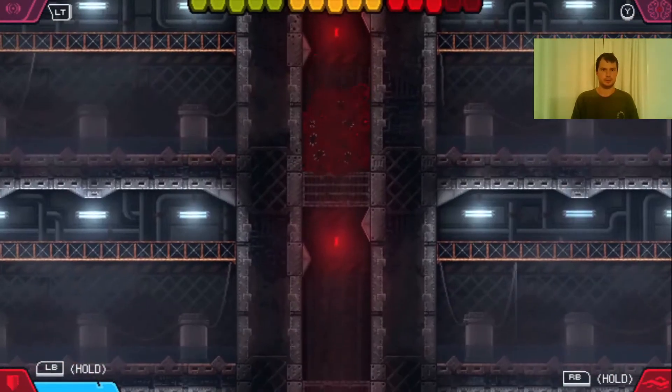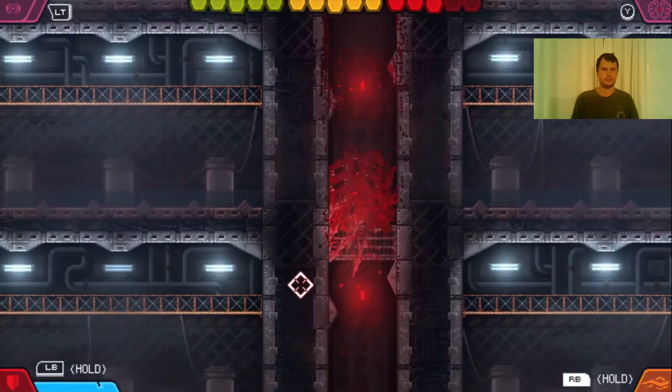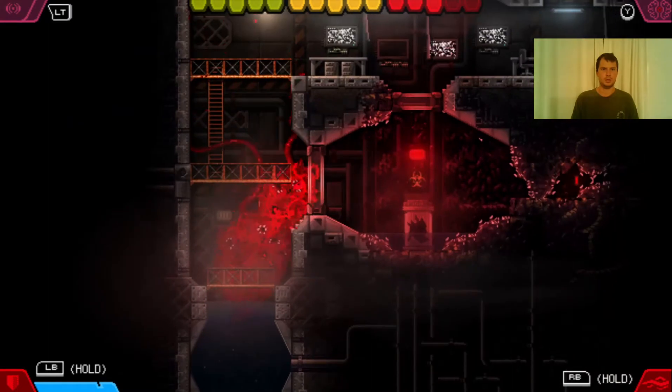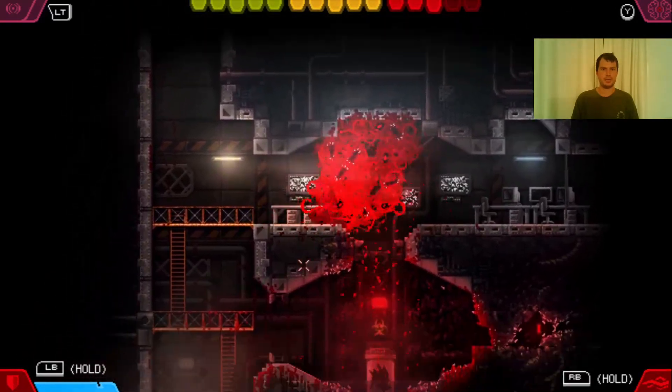This is the anomalous materials bolt — many containment units. What's in there? I don't know; Phobia Game Studio knows. Now this containment unit is where something else came out from.